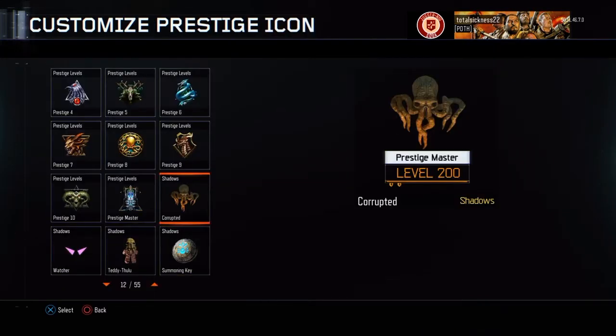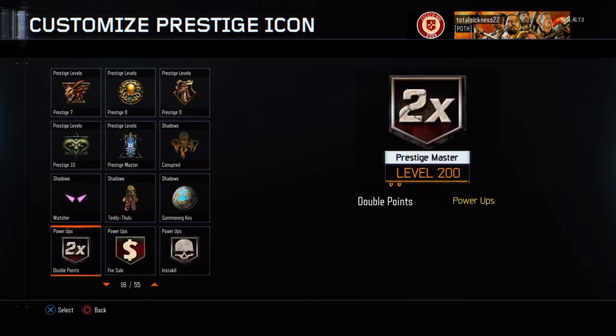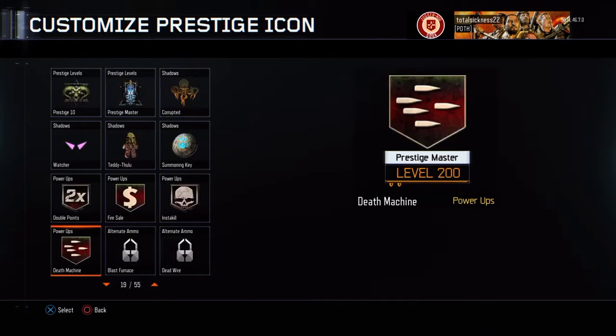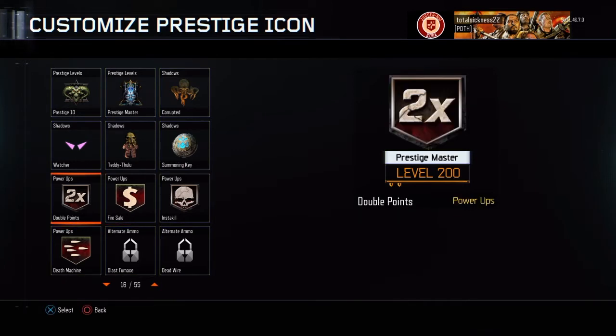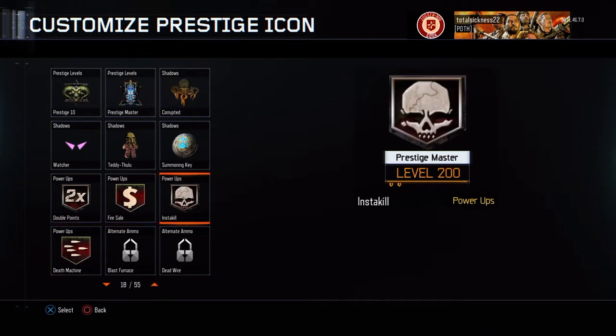As far as the icons go, for being level 100 you have the Shadows, which comes with Corrupted, Summoning Key — which is what I'm rocking right now — Teddy Thulu, and Watcher. But for being level 200 we get power-ups: double points, fire sale, and insta-kill. I believe there's one more — please tell me it's a max ammo or a nuke. And of course it's a Death Machine. Not complaining though, it's pretty badass. Power-ups are pretty cool. They have the same concept design except for the insta-kill, which has a black background while the others are red.